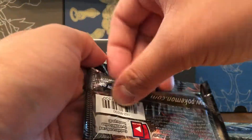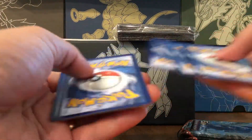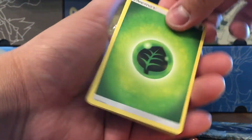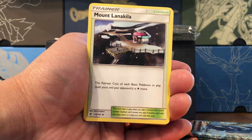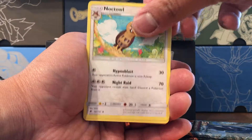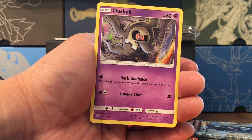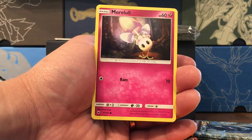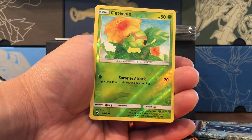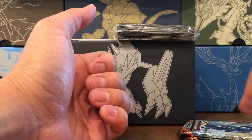Pack number six — that one opened up nice and smooth, that felt good. But a green-backed code card. Grass Energy, Simisage, Mt. Lanakila, Noctowl, Mudbray, Tynamo, Oddish, Dusclops, Phantump, Dabbling — Morelull, not less — a reverse Caterpie, and an Alolan Raticate non-holo rare.